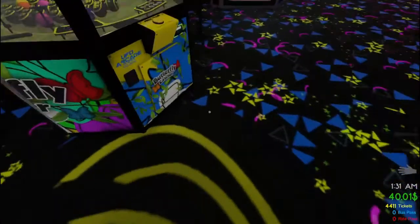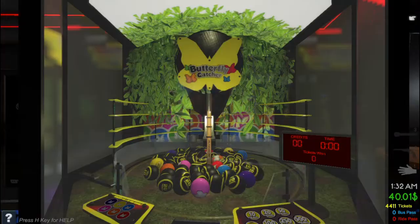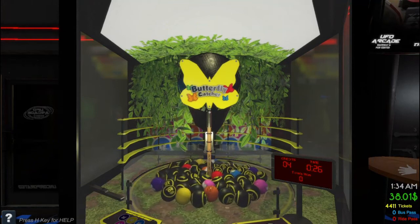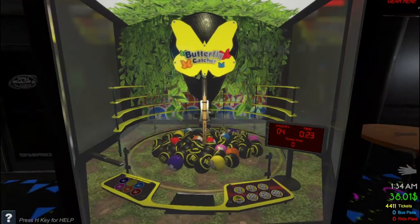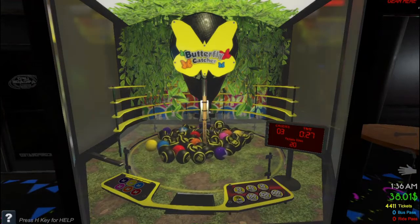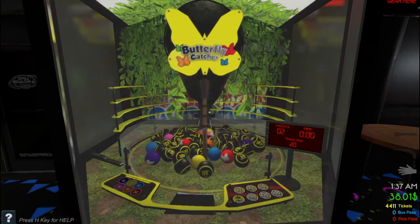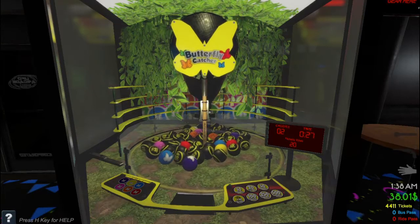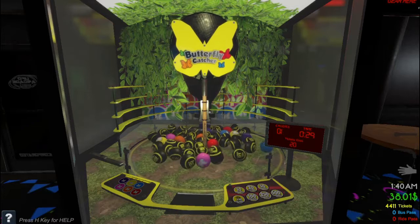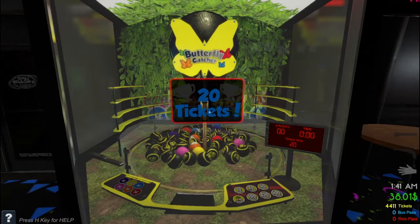Let's go straight away at the Butterfly Catcher — this is two bucks for four credits. What have we got? 20 tickets, we've got two tens. You want to try and get one of each of the six colors, and then you get 2,000 bonus tickets. As you can tell, I'm not very good at this game, but a ticket's a ticket — 20 tickets.